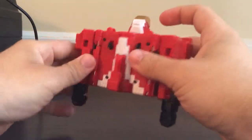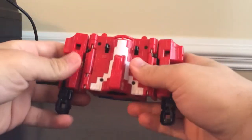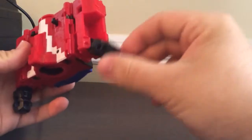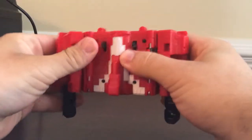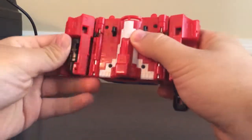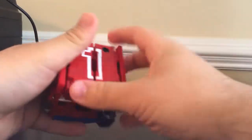One thing I want to point out about Cube Eagle when you transform back into cube mode — fold the eagle head down. The fists here are actually on a spring-loaded gimmick. Detach the arms, hold the fist in, and then close it, so this fist doesn't pop out. Just be careful of that.